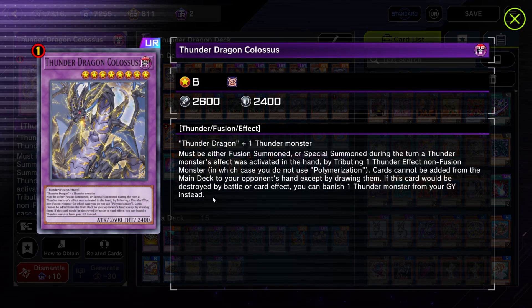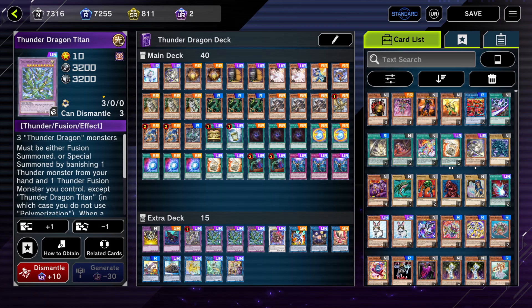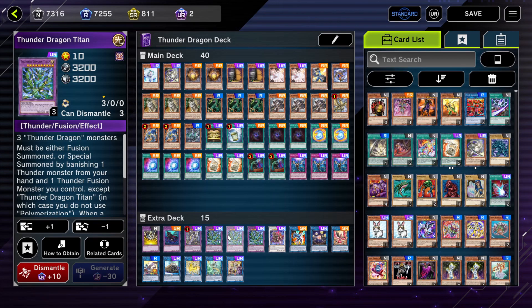Thunder Dragon Colossus — this card is really strong. It's limited to one, but it makes it impossible for your opponent to add or search anything out, so it's a really good card just to get out for its turn — makes it very difficult for them to deal with. Three Titan — Titan's pretty strong, just being able to pop cards on the field, and it's a pretty strong presence with 3200 attack and 3200 defense. You can actually place it in defense position in case you're worried about Lightning Storm.